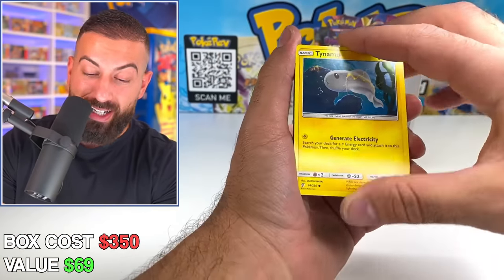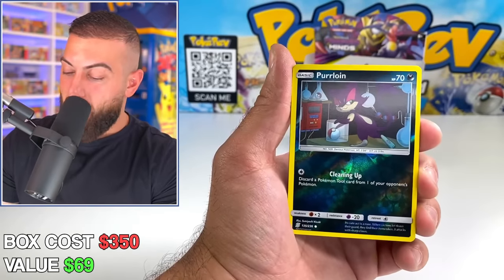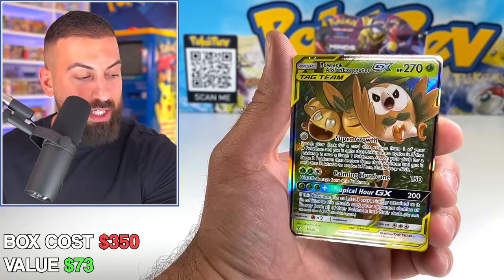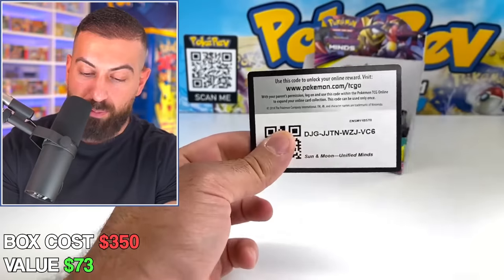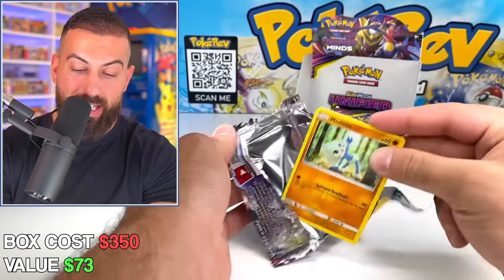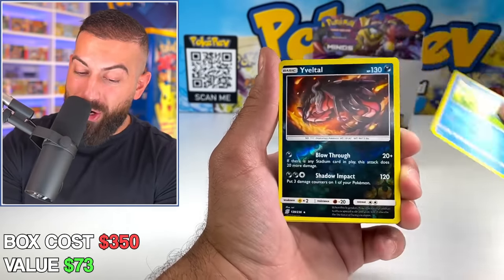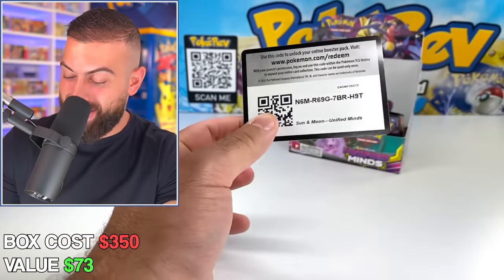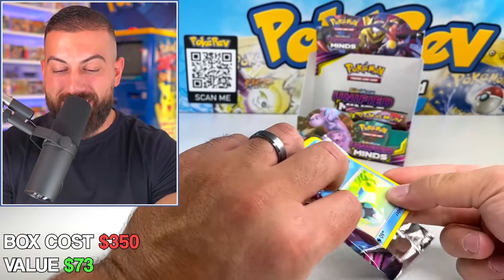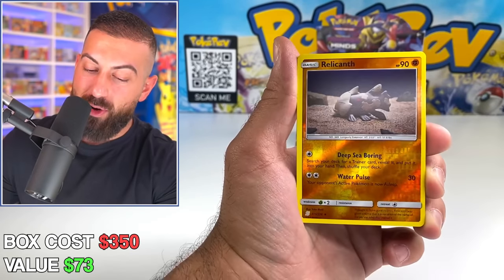If for some reason you're trying to decide between Unified Minds and Brilliant Stars, open Brilliant Stars. We only got three packs remaining — Unified Minds, is it worth opening? We'll find out. There could still be a secret rare hiding in here waiting for us. Magnazone holo hit.